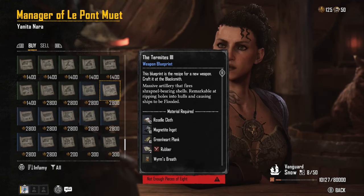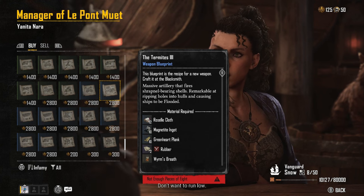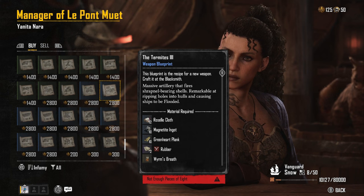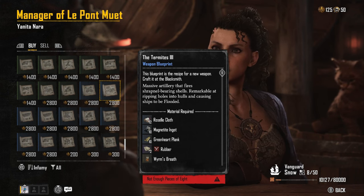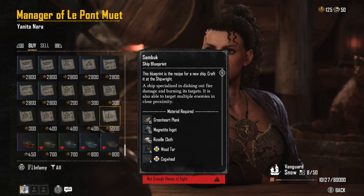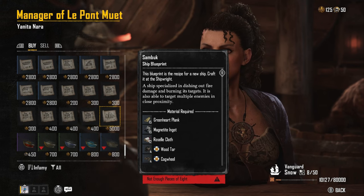In Skull and Bones, the endgame currency is known as Pieces of Eight. In this video we're going to go through exactly how you can get your hands on lots of them. You'll see here there are blueprints available at the Helm Manager, and it goes all the way up to 5,000 Pieces of Eight for the Sandbuck, which is definitely one of the strongest ships in the game.